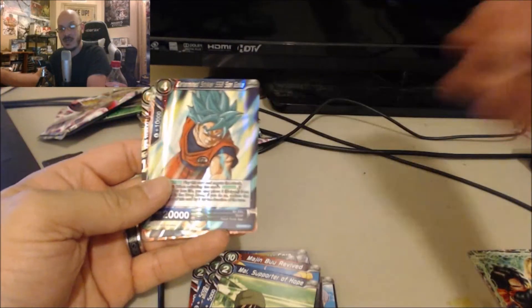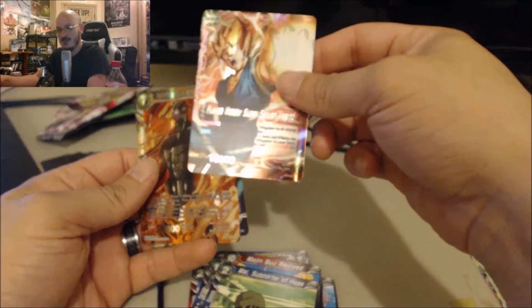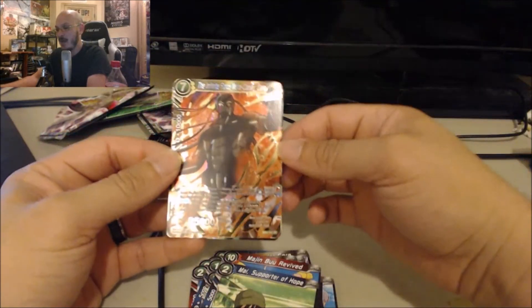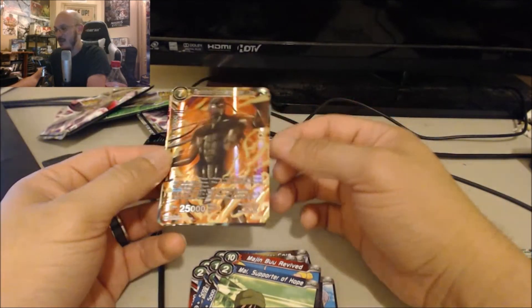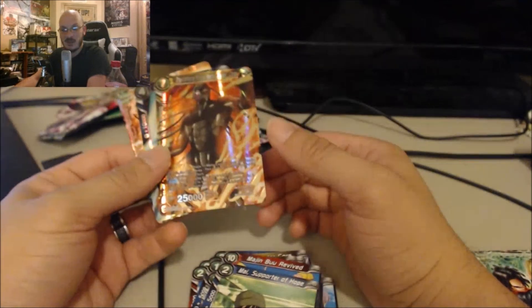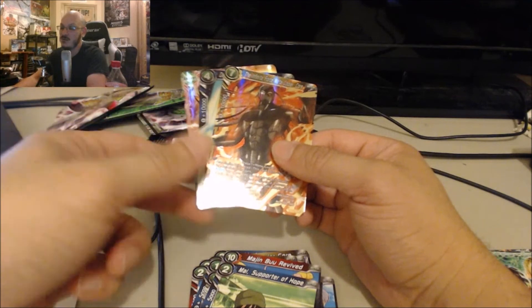To recap: we got Super Saiyan Blue Goku, Super Vegeto which is a freaking awesome looking card, and our super rare Meta Cooler Core — which is a badass, amazing looking card. Thank you very much for watching today, I really appreciate it. Make sure you hit that like button, subscribe if you're new, and don't forget to hit the notification bell so you get notified when I go live or upload. Have a great rest of your day — peace out guys.